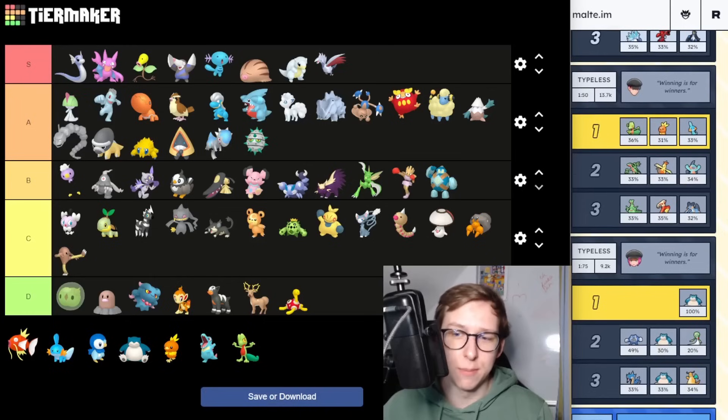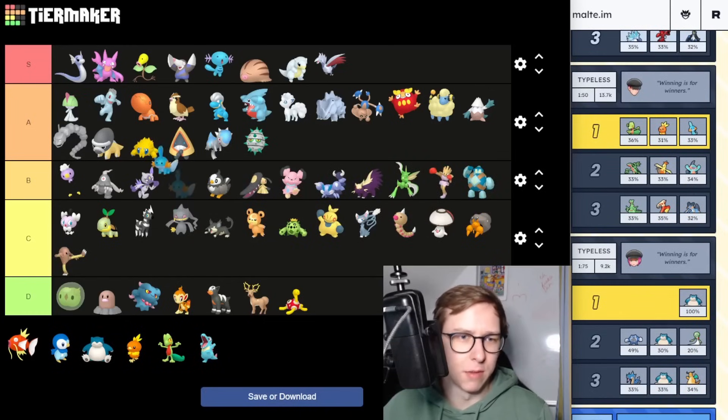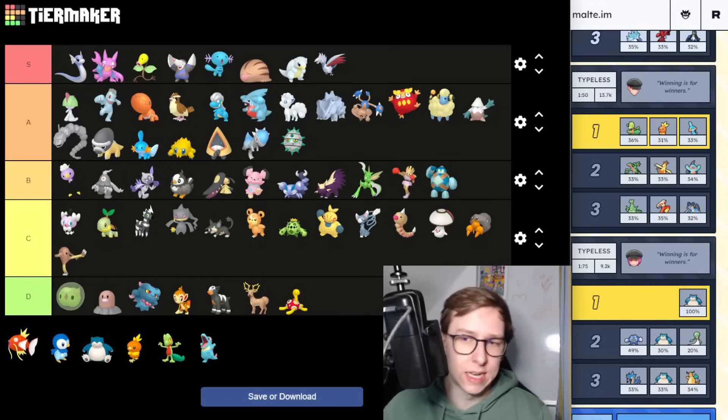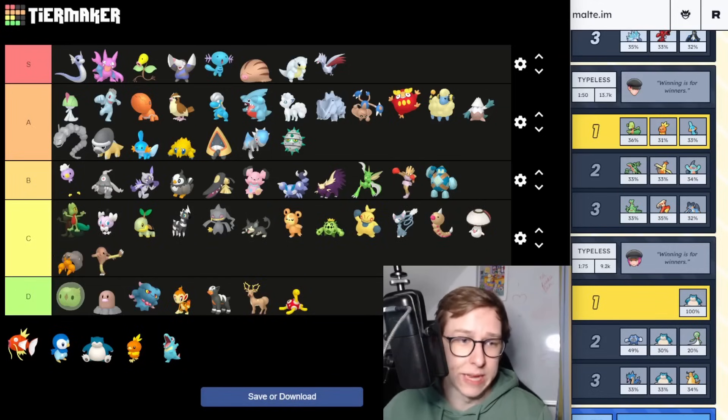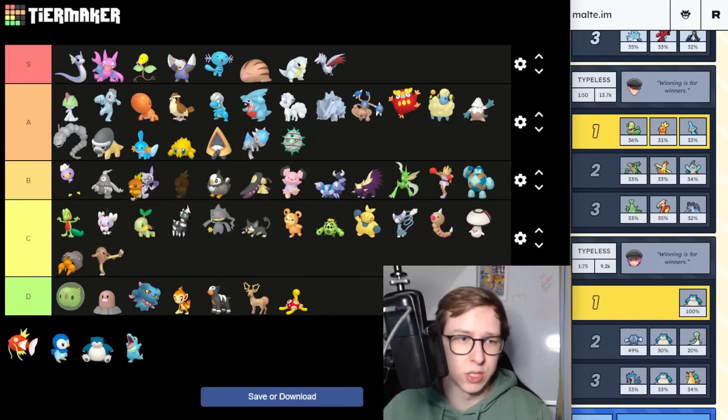Next we have three starter Pokemon. Mudkip — going to be A tier now. The issue with Mudkip is there are so many Pokemon that are a little bit higher and do exactly the same thing. It's still very viable but A tier fits more right now. Treecko has some potential if it gets a better fast move in the future but the current fast move just isn't cutting it. Then we have Torchic, which is B tier for some special cups but that's basically it.